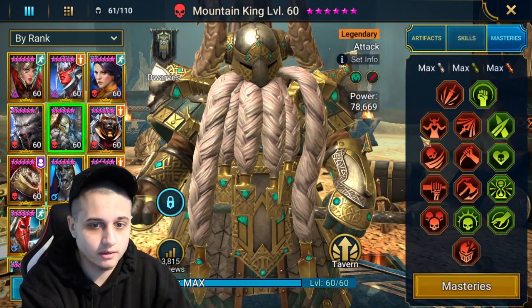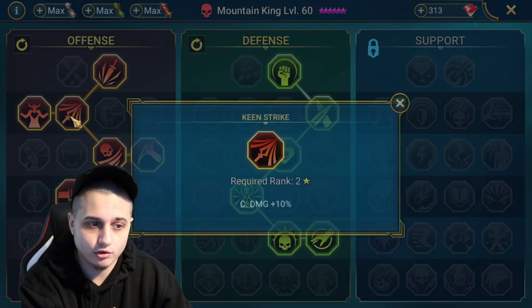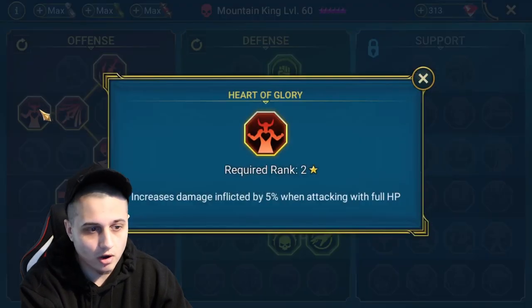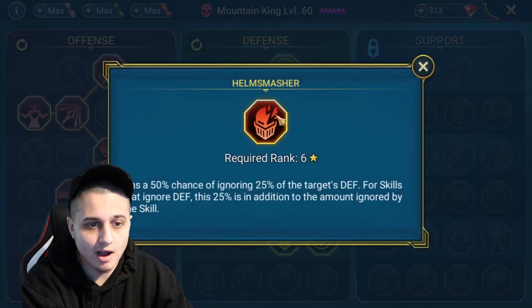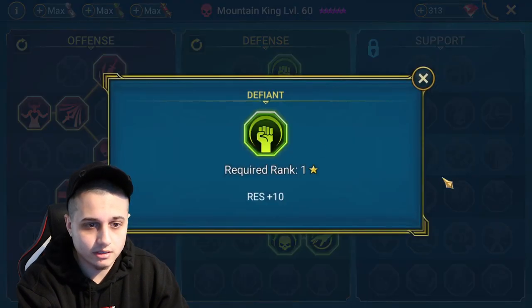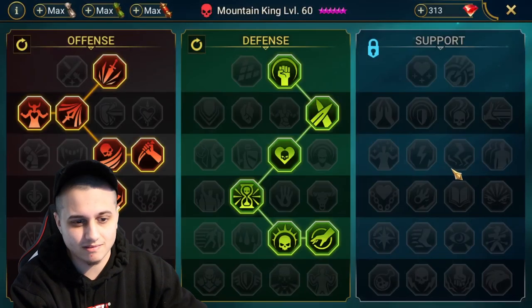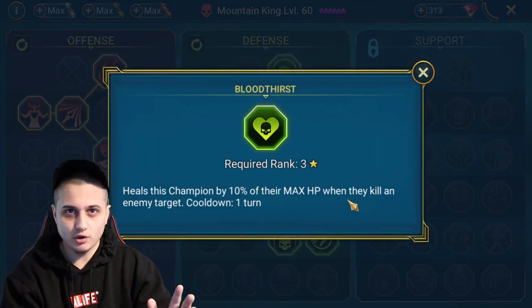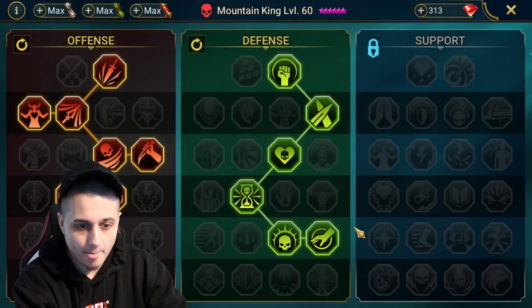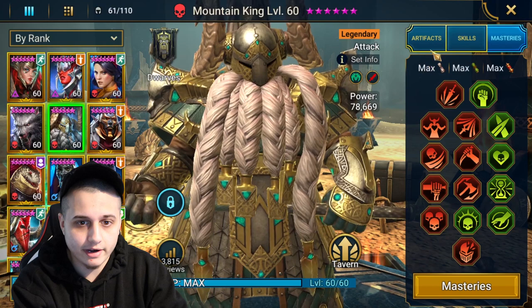For masteries, I've got the offense tree, so we've got crit rate, crit damage, Heart of Glory, Whirlwind of Death, and then Helm Smasher and resistance — just so I can get to the one that decreases damage. Because of his high HP I just want him to be as tanky as possible. He also heals his champion by 10% of his max HP when he kills an enemy, which is perfect if you've got a high HP build like this, plus counterattack for the extra hits.